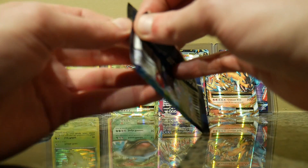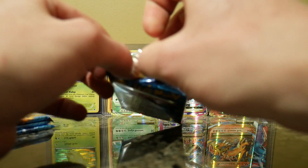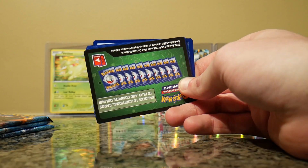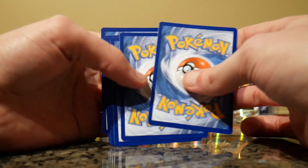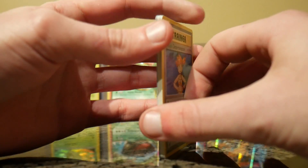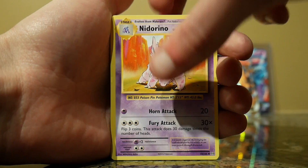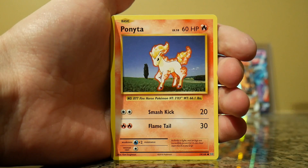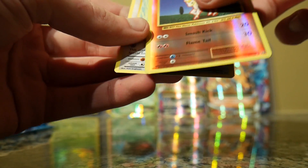I'm definitely going to speed up my opening when I edit the video so you don't have to watch me fumble around. Last four packs. I think I can see something there. Misty's Determination, Revive, a Jigglypuff, a Pikachu, a Growlithe, a Machop, a Jigglypuff, a Ponyta, a Reverse Holo Ponyta, and Electrode. Well, I was mistaken — I must have seen this border. That's alright.